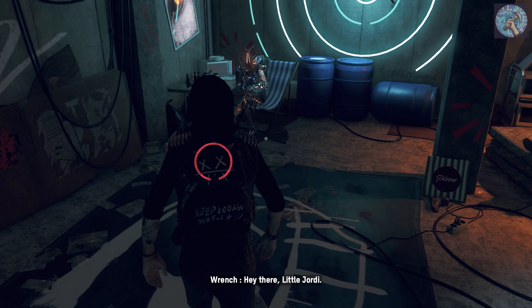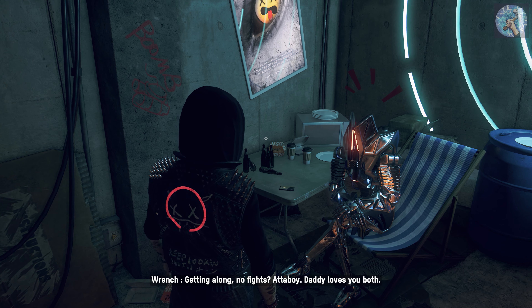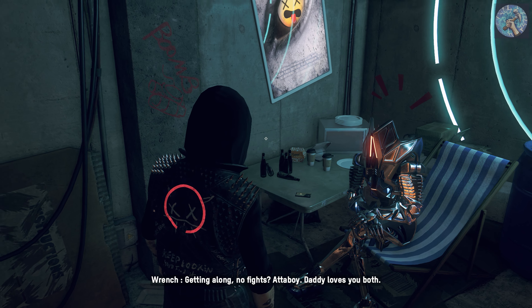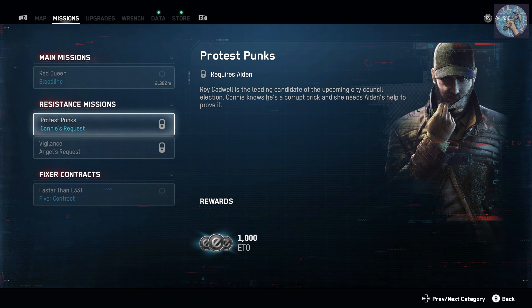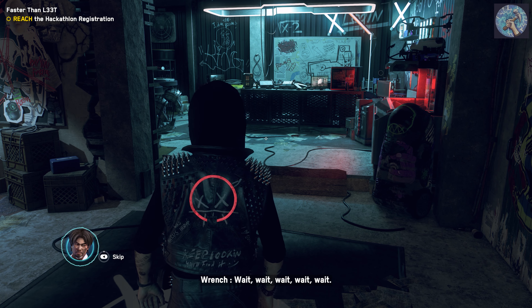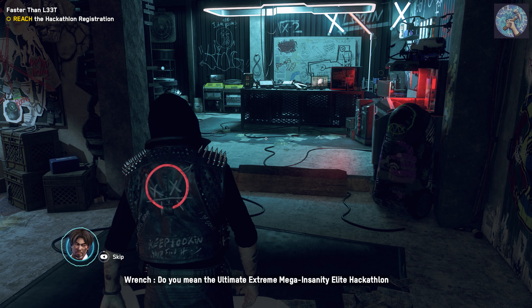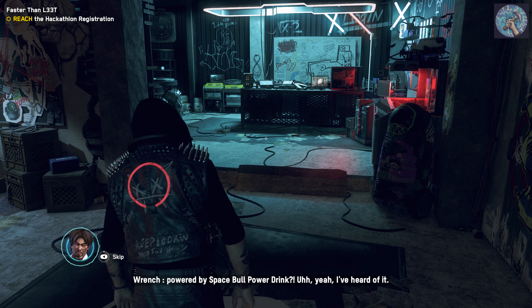Hey there, little Geordie, Reg Junior — you showing your baby sister around? Getting along? No fights? Okay, atta boy. Daddy loves you both. Anyways, next mission is Faster than Leet. Wrench, have you heard of this annual London hackathalon? Wait, wait, wait — do you mean the ultimate extreme mega insanity elite hackathalon powered by Space Pool Power Drink? Yeah, I've heard of it.